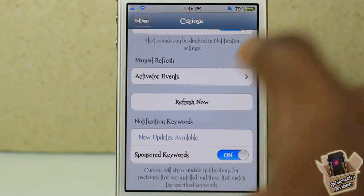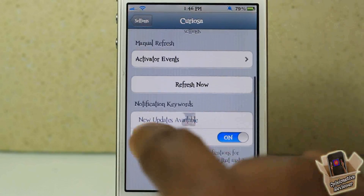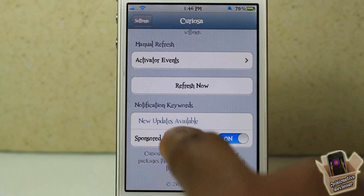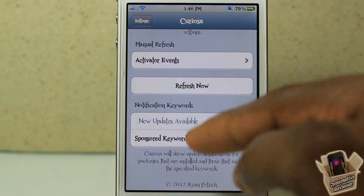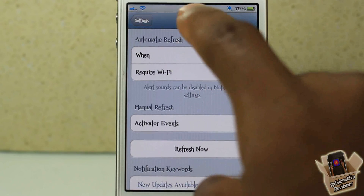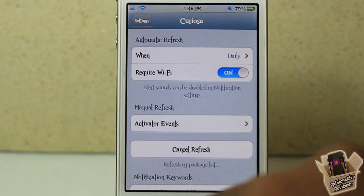I don't think it's going to display anything because I already have them inside my notification center. Let me just clear that and try again. Here you can put what you want to be displayed when the banner flips down — I have 'new updates available.' There's also what displays inside the notification center. Those are basically all of the settings.